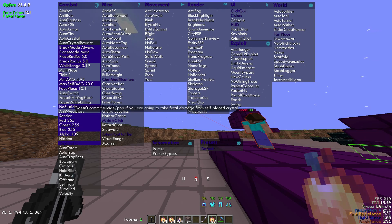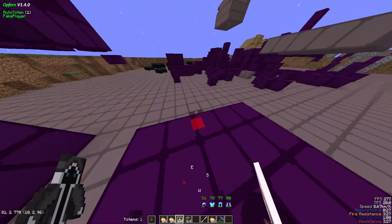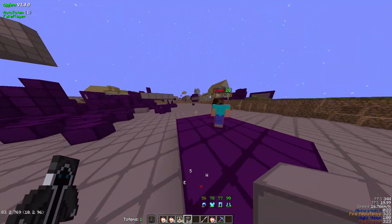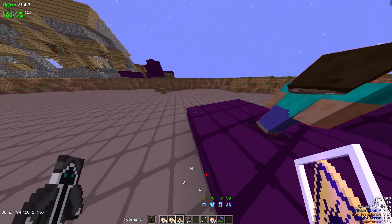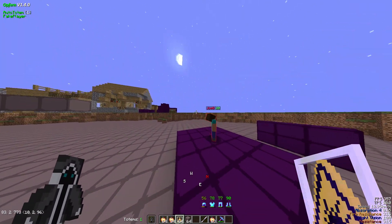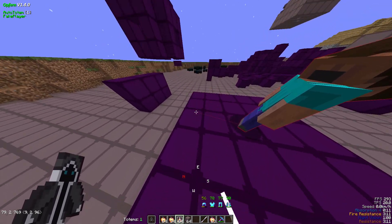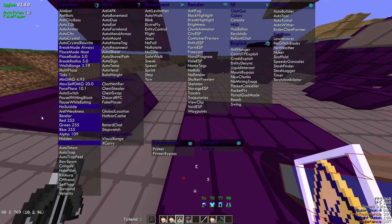No suicide basically means if the crystal aura is going to place at your feet and do enough damage to pop you, it won't destroy those crystals. It acts like a protection so it only engages if that actual crystal would do enough damage to kill or pop you. That's a good one to have on.